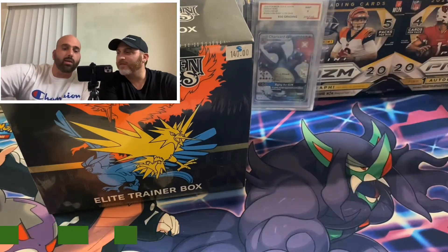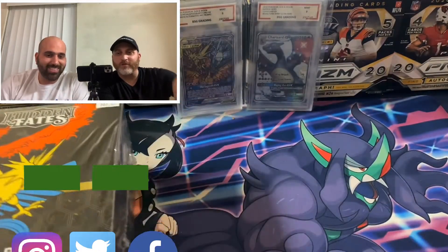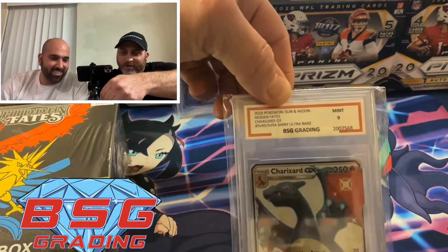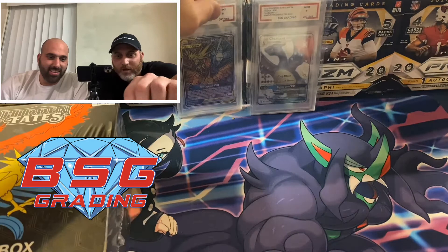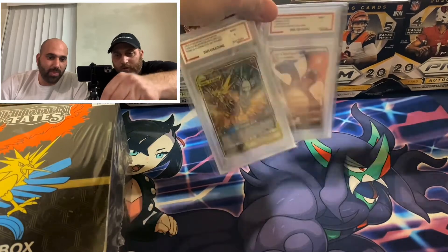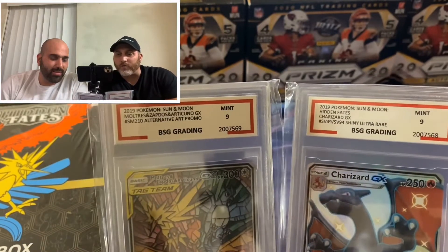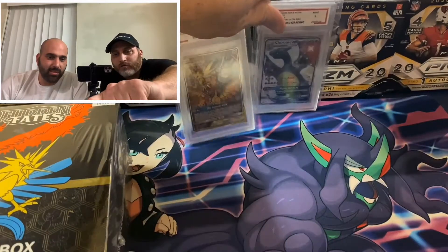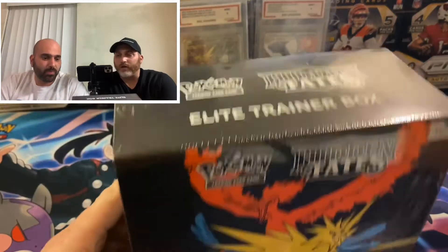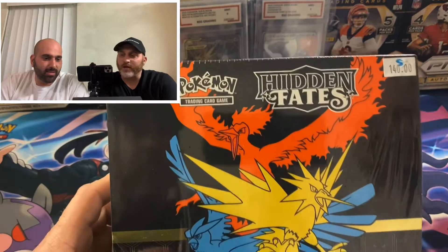We'll do that one in another video. We pulled the Charizard if you watched our last video. GX baby — we almost anticipated one in the box. And of course you do get it in stained glass. We got these graded, as you can see. We go to none other than BSG grading over at Sports Cards in Merrillville and Motor Park. Highly recommended — go see Mike and Steve, who will most likely be doing the grading there. Very, very friendly, family-like, and very trusted.